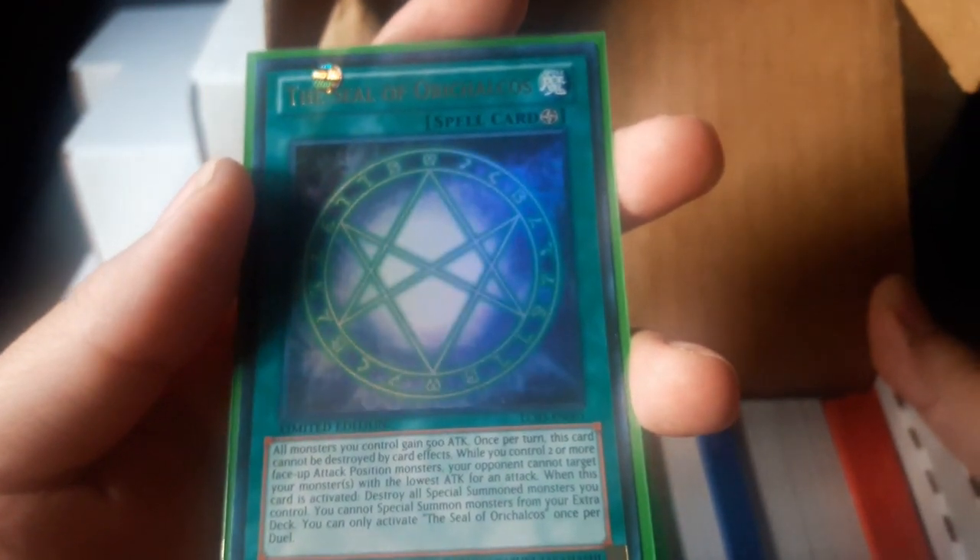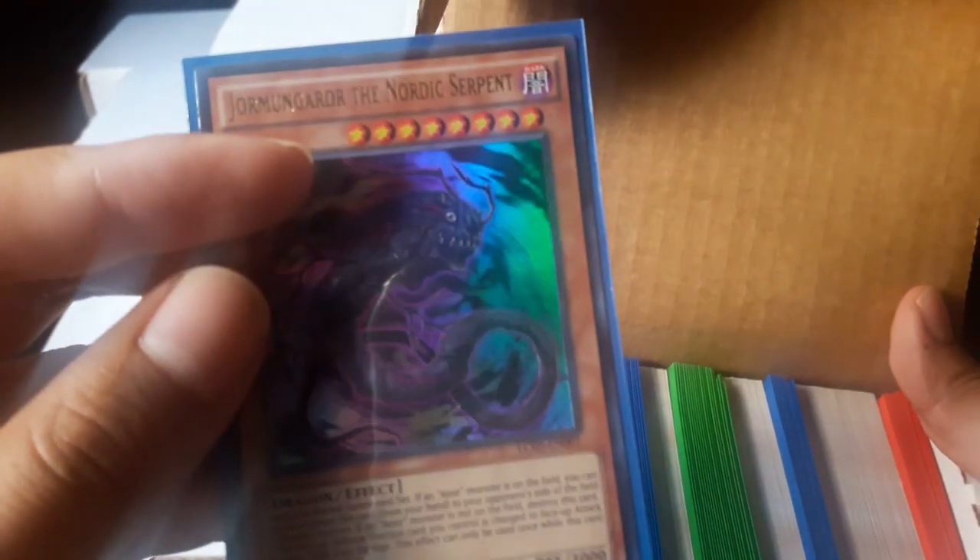This is a Cross Souls, I believe it is. So these are the holos, and then common cards. And then this is another one, this is the Legendary Duelist, the Joey one. And then the Legendary Collection Three, the Yugi's World, I believe it is. So that's all the holos, and then the commons. And I believe the Kaiba pack, the Duelist Pack Kaiba, Duelist Pack Yugi.